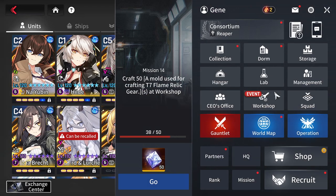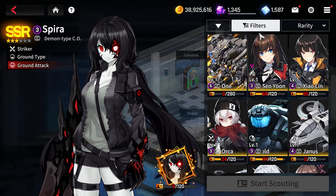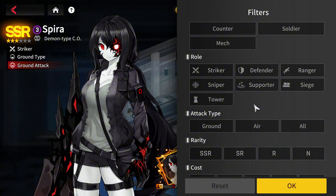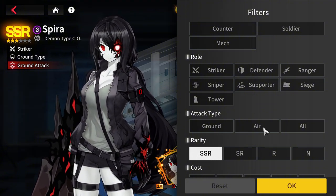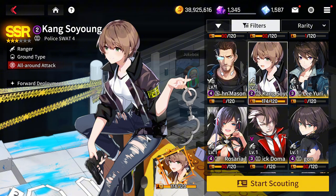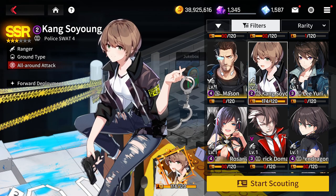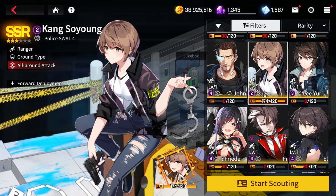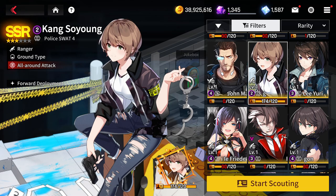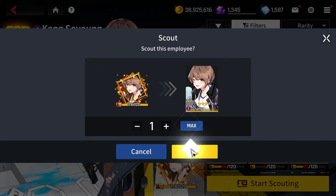So why are you collecting all these extra Kang copies? Go into the CEO Office — the scout section. For SSR units you already own, you need at least 120 fragments. Filter by SSR and range, and Kang will appear. Farm enough fragments to reach tactical level 6, then use them for the tactical update and use the recall feature to acquire even more task planning points.